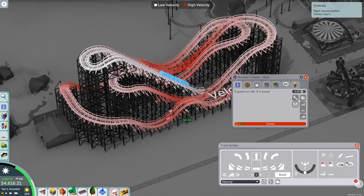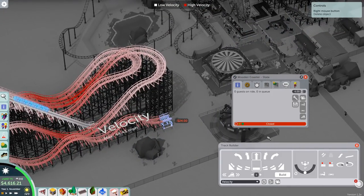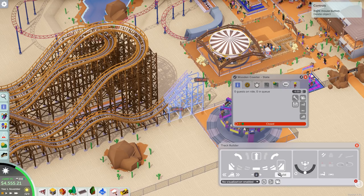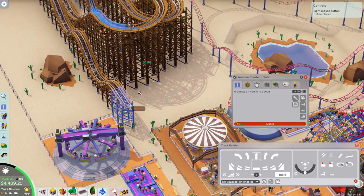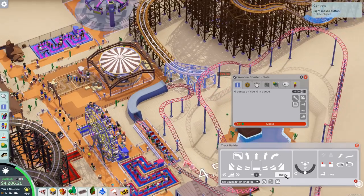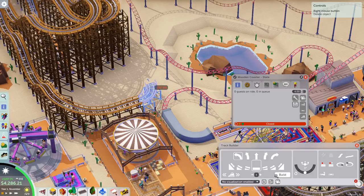It looks like the max velocity is right there, but no, it's actually just a visual thing. All right, back to work. How are we gonna get rid of the speed — did I say I was gonna do a hill? See the problem with doing a hill, because now look how tall we are up in the sky. There's some speed here — I could put brakes in that section.